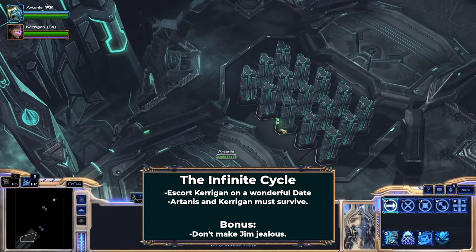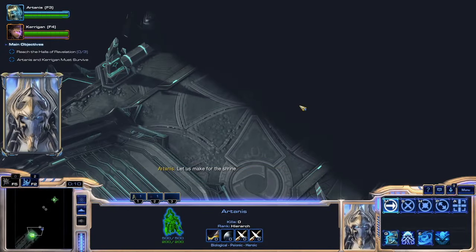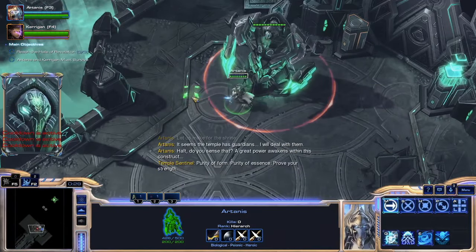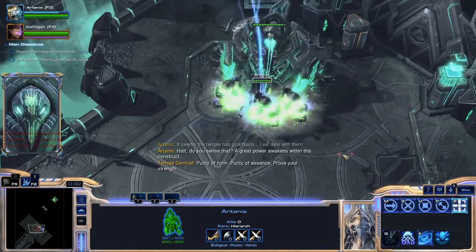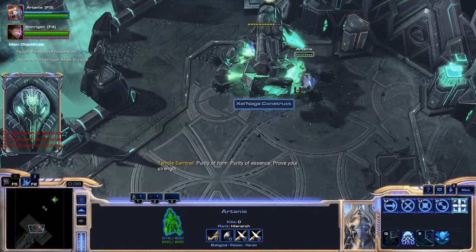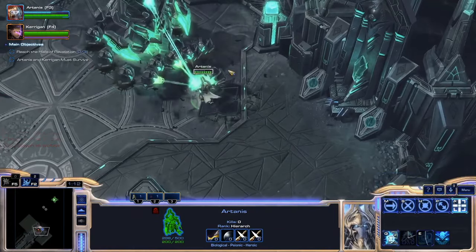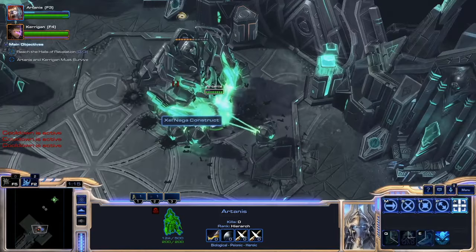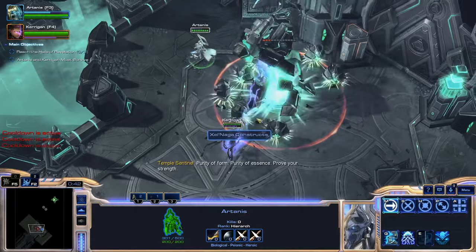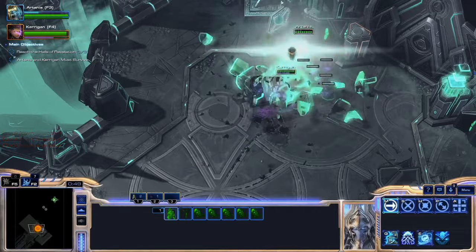After the pain that was Temple of Unification comes the Infinite Cycle, a no-build mission with Artanis and Kerrigan. Unfortunately, Kerrigan never finished her Zealot training, so she has to sit out. The problem is Artanis doesn't actually do any damage — he's built as a powerful tank and healer while Kerrigan is the glass cannon. There are multiple timed events in this mission, and Artanis doesn't have the damage output to complete them. While the rules do say no-build segments don't count, I still get sad when I can't make them work.